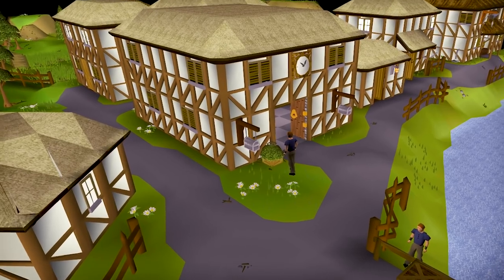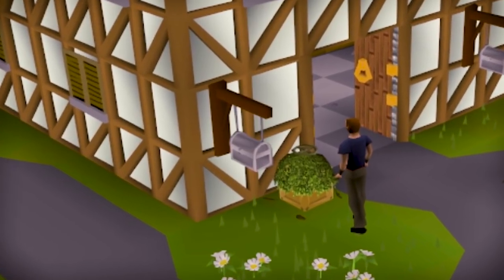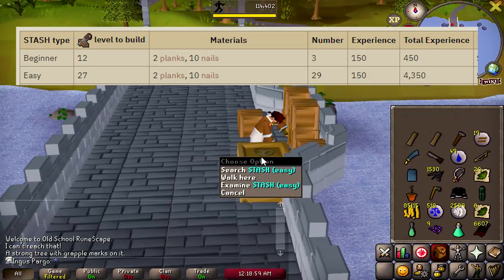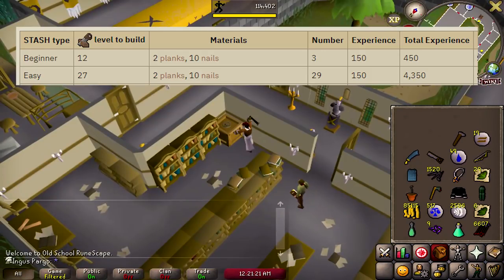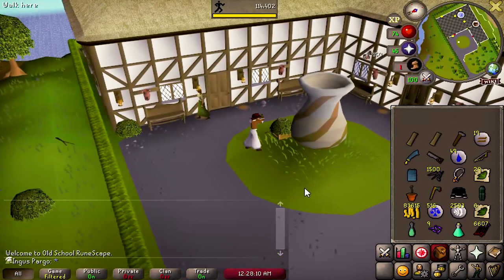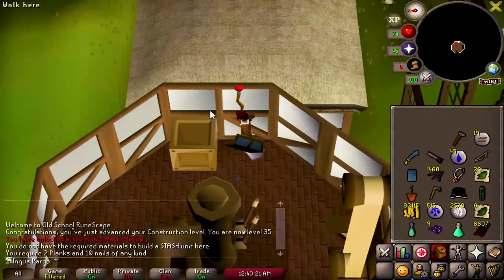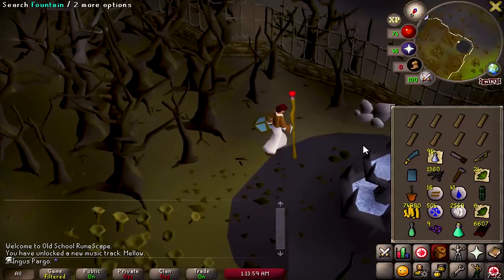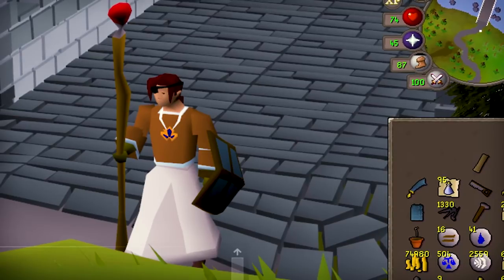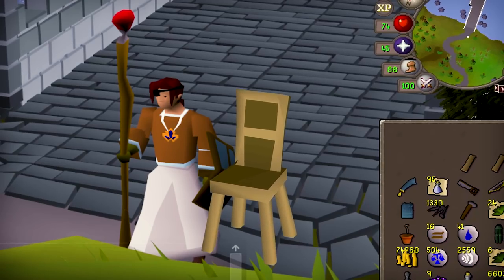Before we do construction the conventional way, there's something I almost forgot about. There are a total of 29 easy STASH units in addition to the three beginner STASH units that you can build with just regular planks. The other ones require higher tier planks and a higher construction level, so we don't have to worry about those just yet. With that complete, it was finally time to begin what I call the great wooden chair grind.